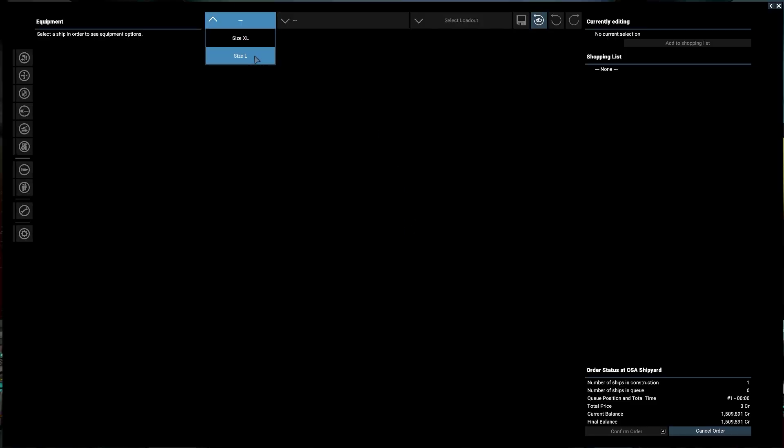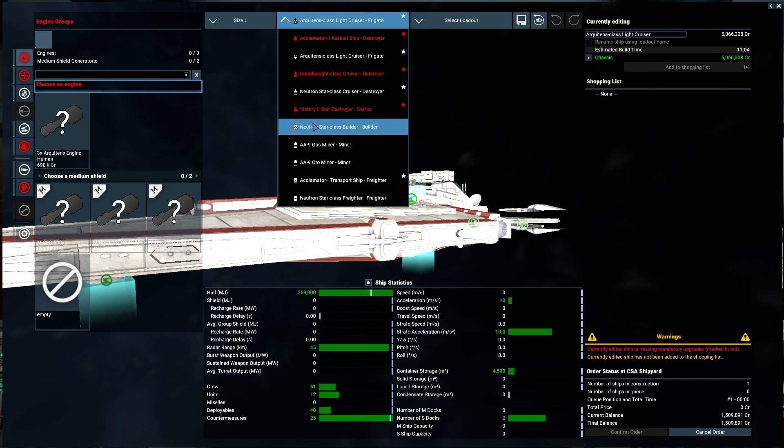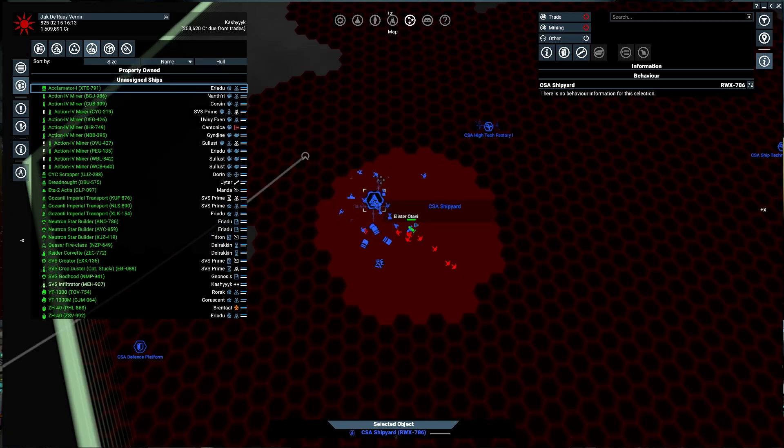Let's buy something from the large — oh, we don't have the money. We only have 1.5 million. Can we buy an ARC-170? No. We're probably going to lose that miner, but it's okay.